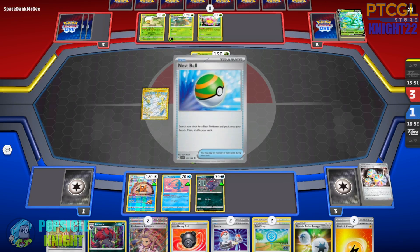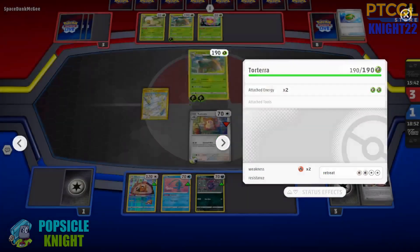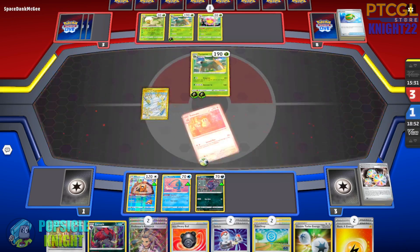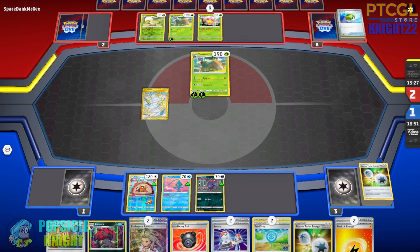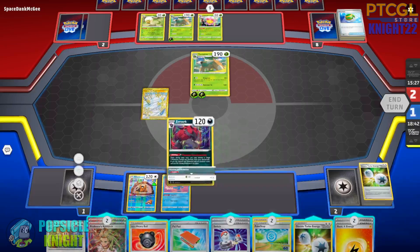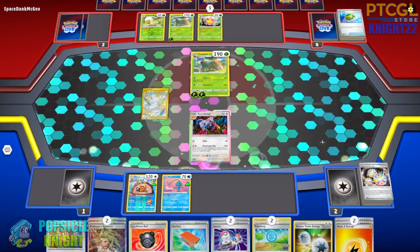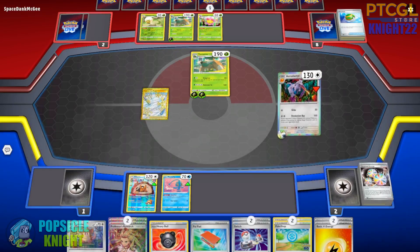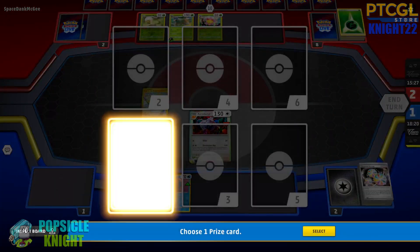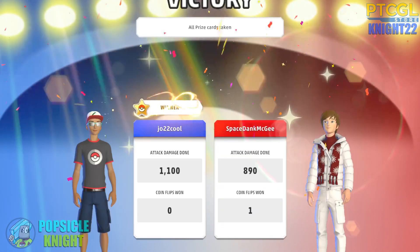Thankfully, their pre-evolution — because they used Rare Candy to evolve this Torterra — means we can easily devolve it and knock out its pre-evolution. Let's evolve our Zoroark and Phantom Transform into Aerodactyl. For our final attack, Devolution Ray with Double Turbo Energy deals 80 damage, devolves their Torterra back to Turtwig, knocking it out for our last prize and the win. Aerodactyl with Raticate is really, really awesome.